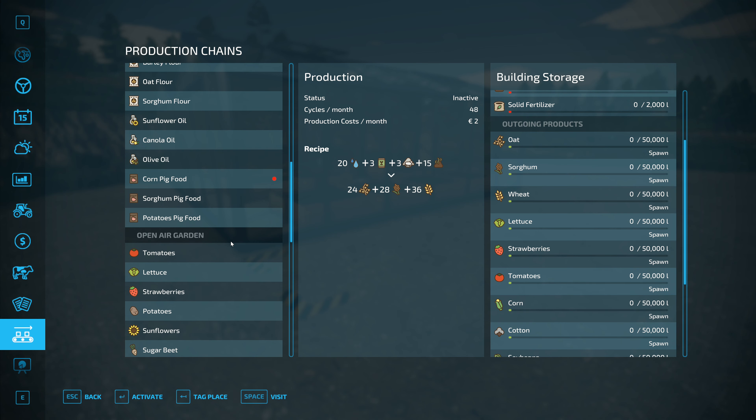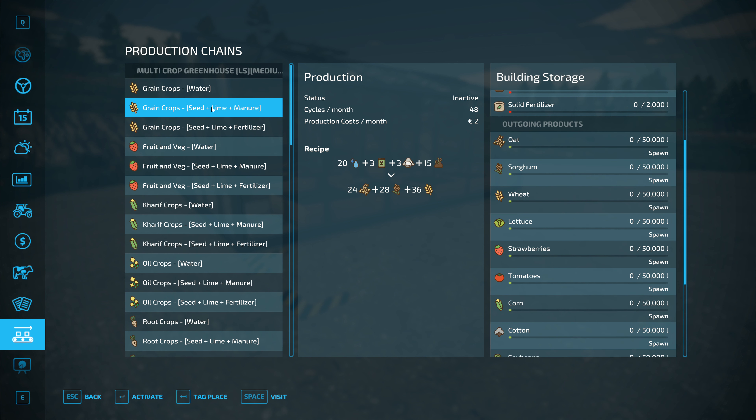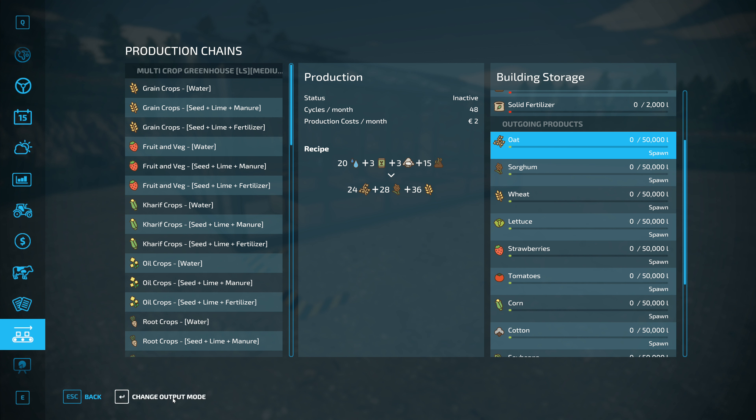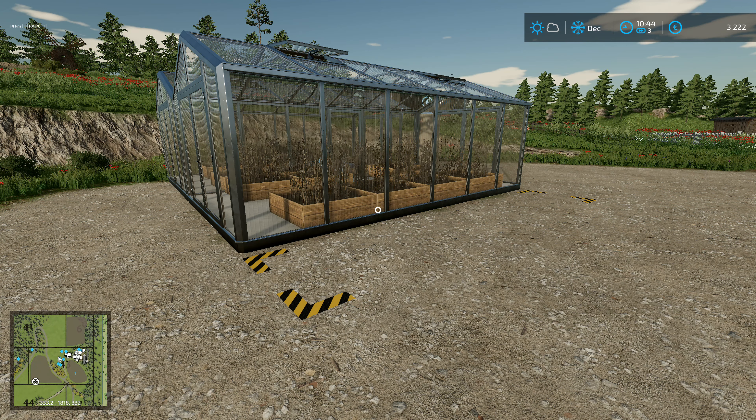Now our mill in here - we can grind sorghum with our mill. So we can take those two outputs over here. The oat we can send up to the mill, and the sorghum we can send up to the mill. The wheat we will just spawn down here, because that will go straight over to the chickens. So the oat and sorghum can both go up to the mill and they will be able to turn to flour. So I'll distribute the oat and also distribute the sorghum. The wheat will just stay here to spawn. I'm going to have to select that one because it's the only one we've got at the moment. Activate. And we need a bit of water.